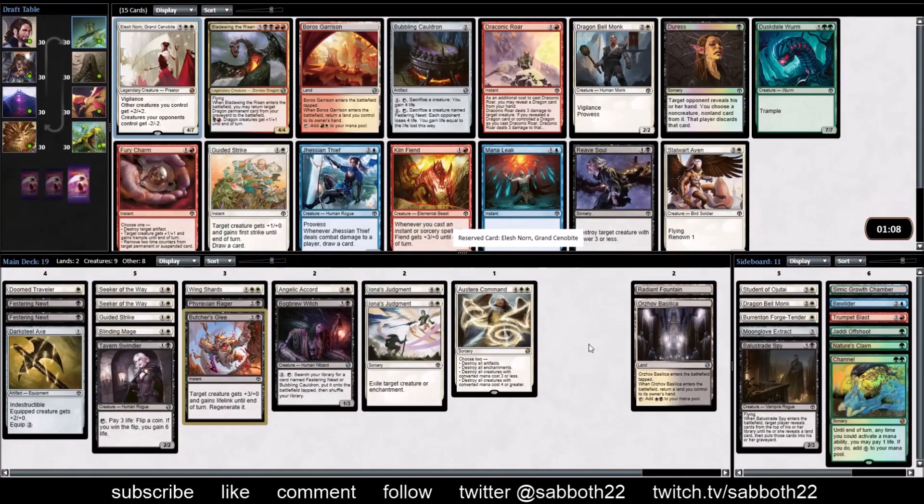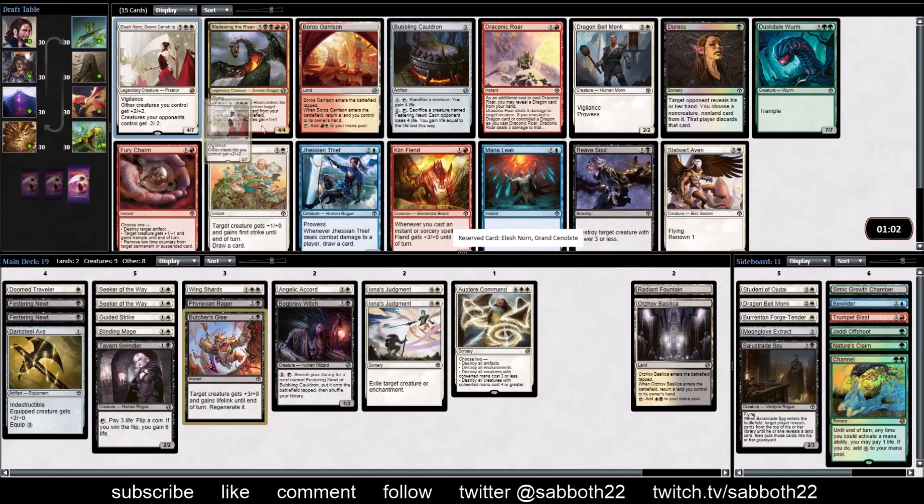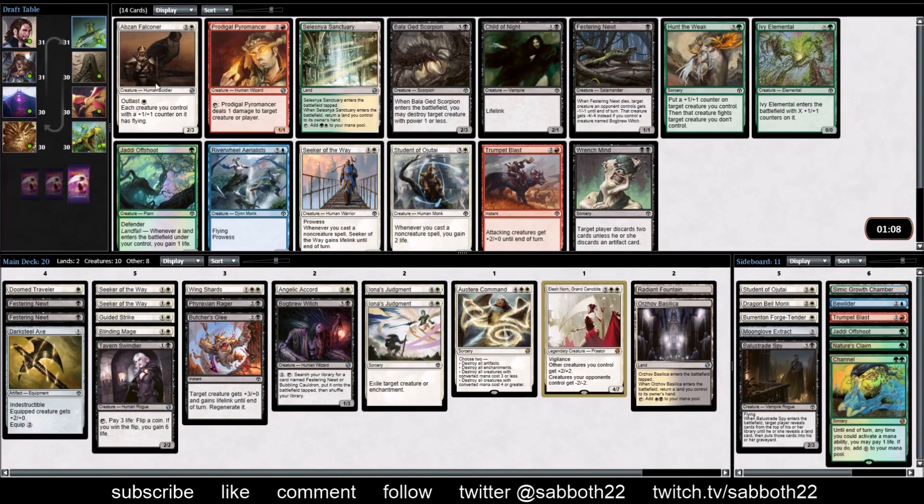The deck is open to us. This time we can take our Elish Norn - kind of ridiculous. This is just one of the best cards in limited, let alone this format. Falconer, another Seeker - these cards are all pretty good. I really want that one Cauldron card, but it's uncommon and this is the last pack, the last chance to get it. Sanctuary might be worth taking here - we're going to get enough playables. The Newt is fine, but I'll go with the land.